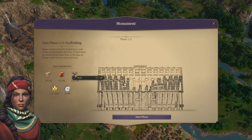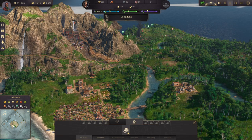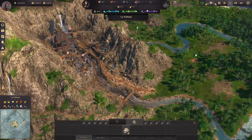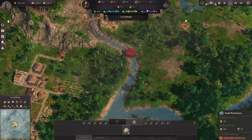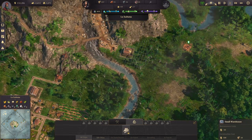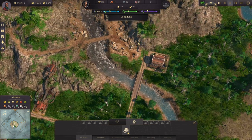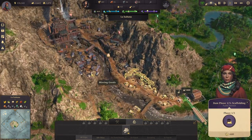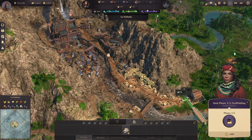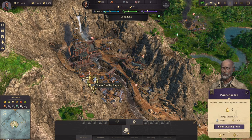Let's start with this dam construction, finally — let's start production. Warehouse for the construction phase. All these up here take a lot of people, but we will work on them.